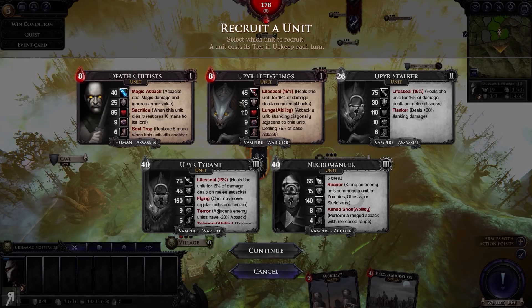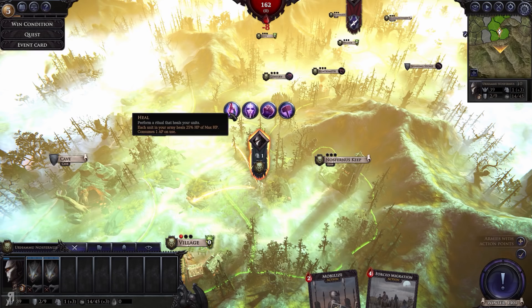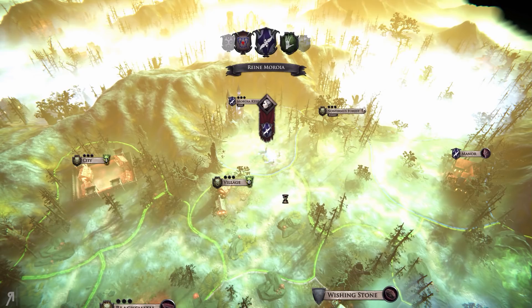Let's recruit some units. I think the death cultists were actually pretty good, and the fledglings too. I'll get the fledglings, recruit some more of those, and just go crazy. Then we'll go next turn.